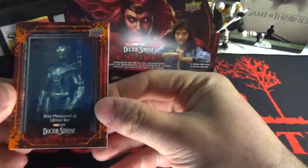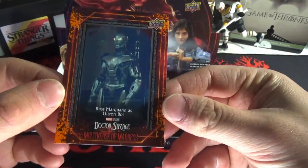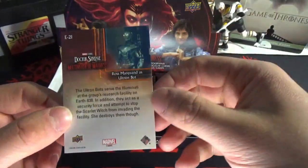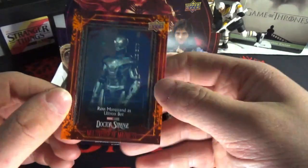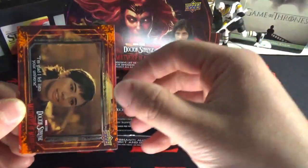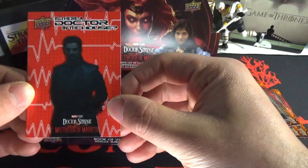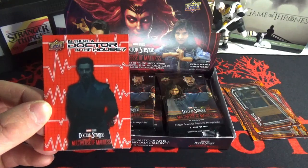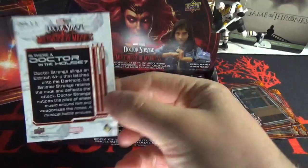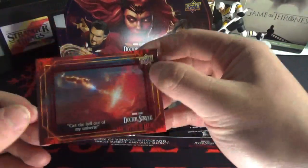We have the base cards here — these are not bad looking, honestly. Could be better, could be worse. I don't know if these are my favorite; I think the Spider-Man No Way Home ones beat this. I'm not gonna really go over the base. We got 'Is there a doctor in the house?' — I don't know, do you need a doctor when you're a magician?